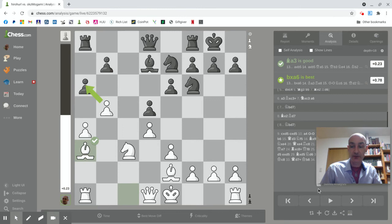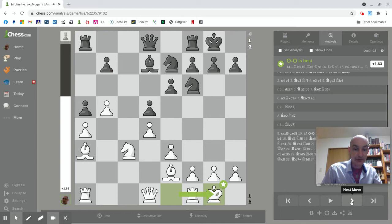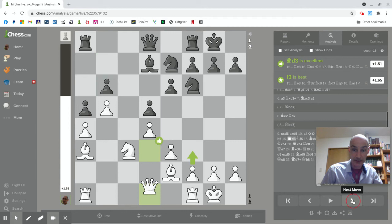My king castles. He tightens up the position — the computer didn't like my previous move, but tightening up is correct here. Two knights like closed positions more than bishops do; however, my bishop is very happy on this nice diagonal. I get my queen out — another diagonal-moving piece — getting the queen onto those diagonals too.